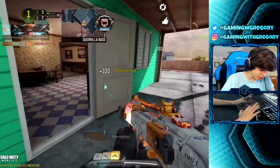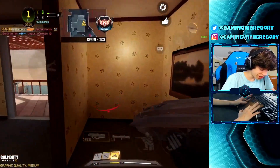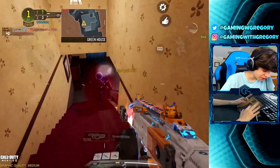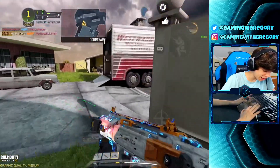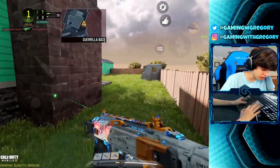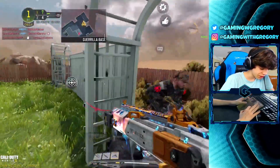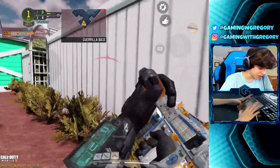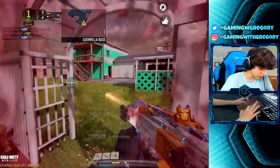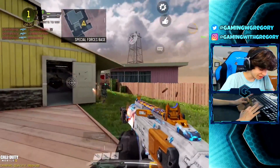Probably should reload now, got eight bullets left. Another thing that's really nice about hipfire is you can strafe really nicely, because when you're ADS it reduces your strafe speed. Strafing — moving side to side while shooting — makes it harder for the enemy to hit you. With hipfire you can strafe a lot faster. There's a guy outside with a sniper.